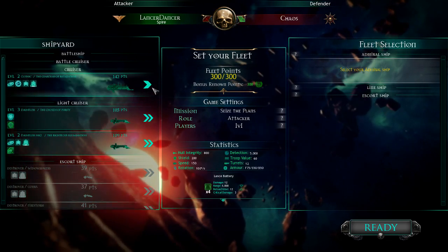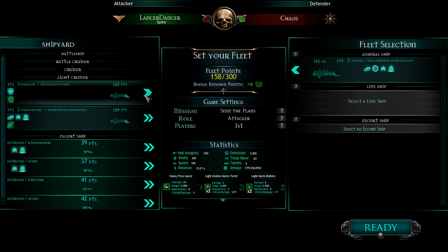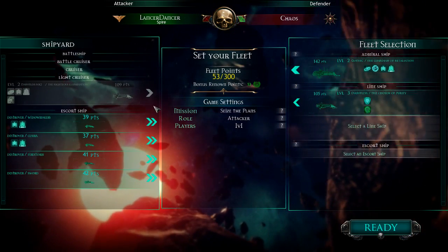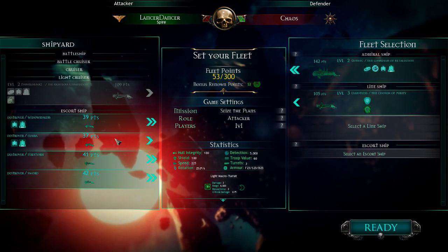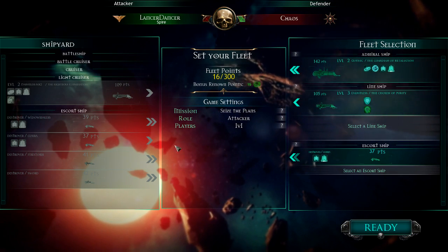So we're fighting against chaos instead of the Imperial Navy. Let's go ahead and take the Gothic ship and choose this level three Dauntless. I have a probe so I can see what kind of ships they have, and let's take the Cobra from last time. I think the Cobra's good — a little backup. So let's go ahead and launch.